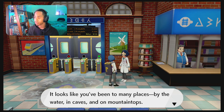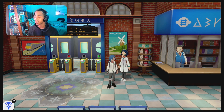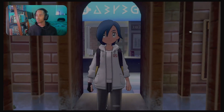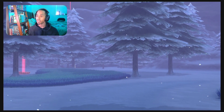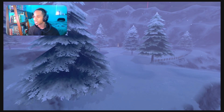'It looks like you've been to many places by the water and caves and the mountaintops. Keep on doing what you've been doing and finish your Crown Tundra Pokedex.' Alright, we're going to continue on to the story. We got us a snow area.